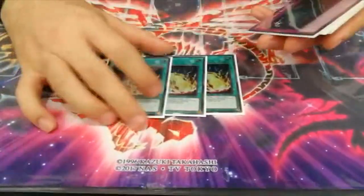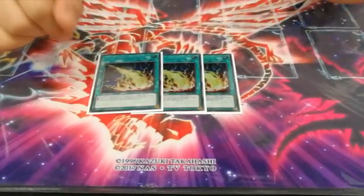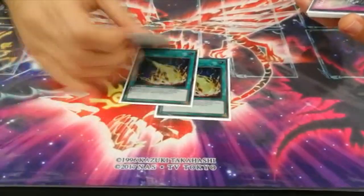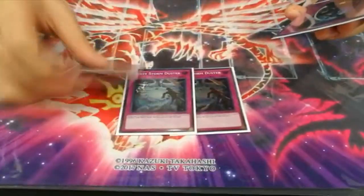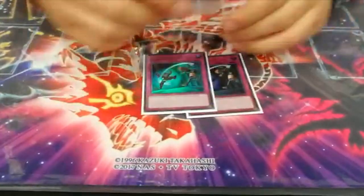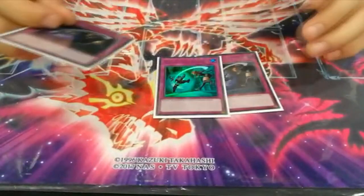Then 3 Mystical Space Typhoon for the mirror and for Invoked if they go first — not Saddle Invoke, pure Invoke, which was really popular. This is really good against other control decks as well. 3 Cosmic Cyclone for the mirror that I never played, but it has to be there in my opinion. And 3 Different Dimension Ground that I only drew twice and I was already winning, so it's fine.